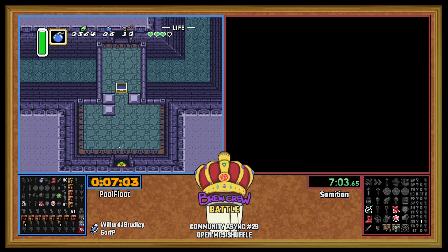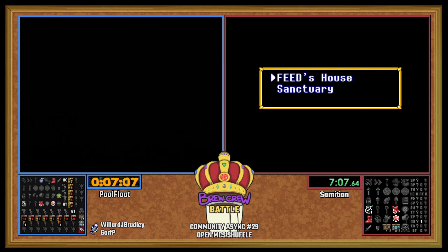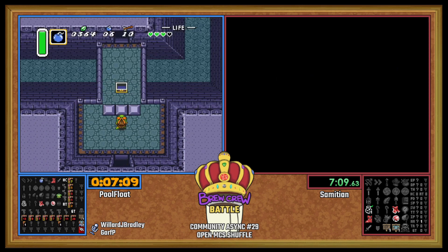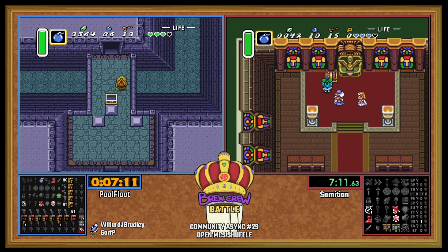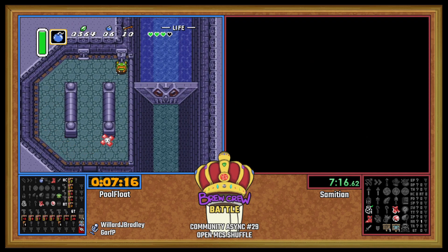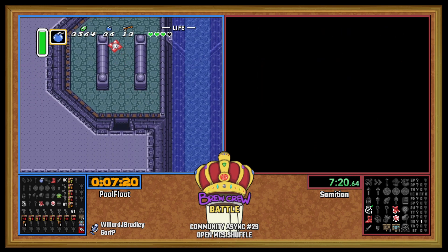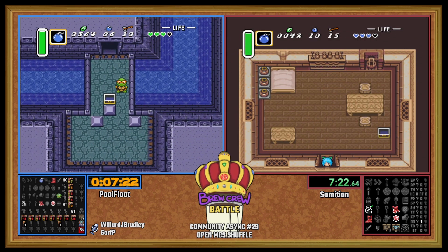We got our second small key — Palace of Darkness — and no money for Sam. That is strange to me, unless this is a Houlihan. Save and quit. Sam, I don't know what you're doing. You're hard to predict. You're just making it up as you go.